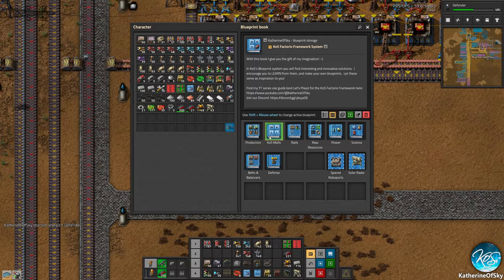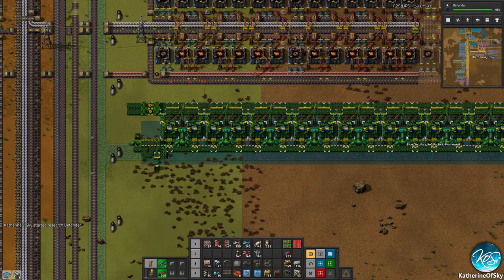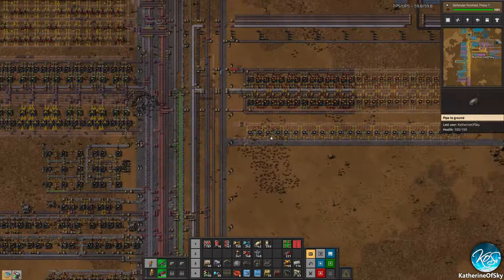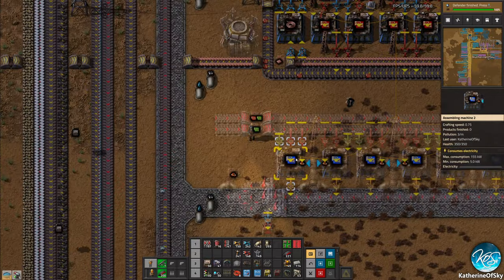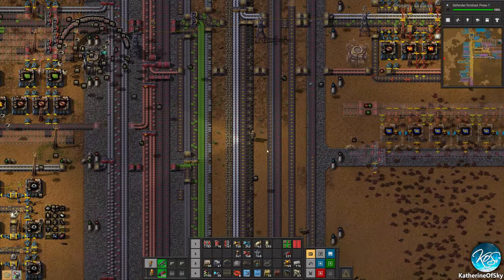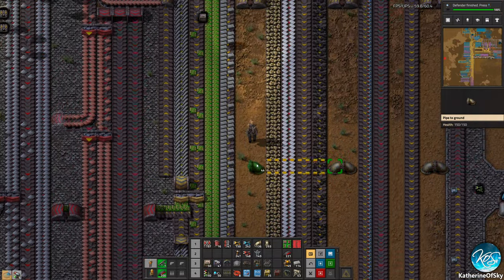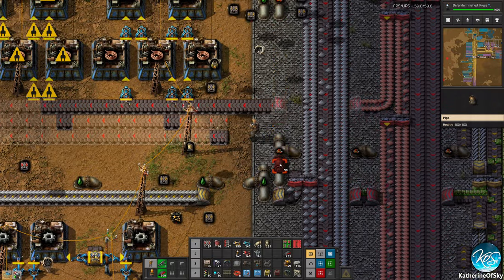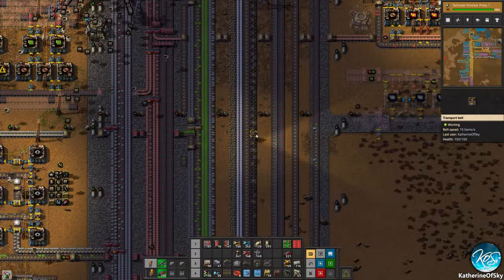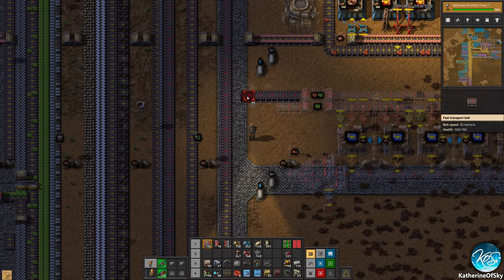I'm going to get defender capsules started — those are a type of biter-killing thing that you can use. Let's look at our blueprint book and find the production late game blue circuits. Here it is. So let's just put this down here. The bots hopefully will learn to place this once we tell them how to do it. And we're just going to set up the connections that we need. This is sulfuric acid — we can go ahead and set up that pipeline going across the bus here to connect from the other side.